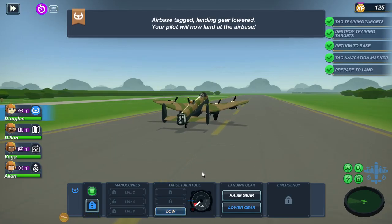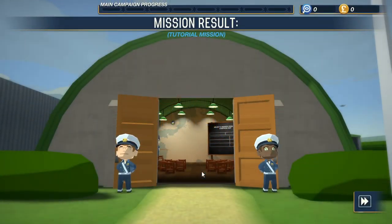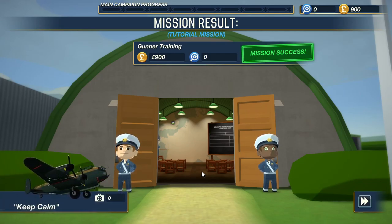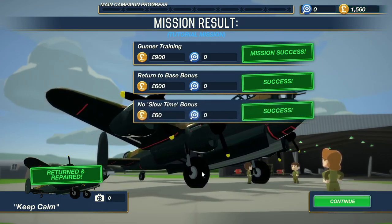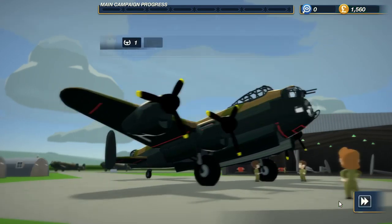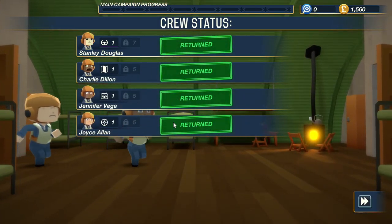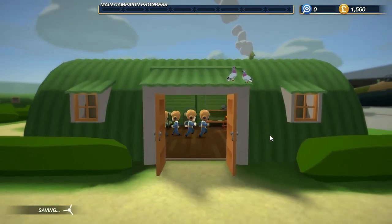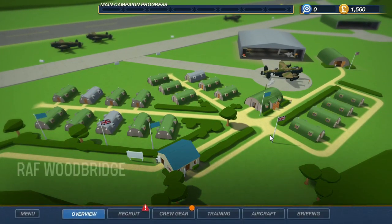I cannot read, I'm sorry people. I got an achievement and some - I believe that is Euros. Continue. I'm so happy to have all of my crew here. End the briefing. It's such a cute game. Mission one flown - five enemy fighters destroyed. Okay yes. Recruit - I need a second gunner and a bomber. I definitely want an engineer.